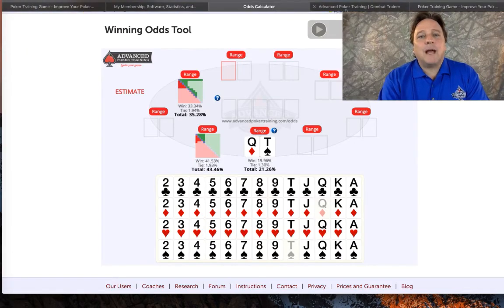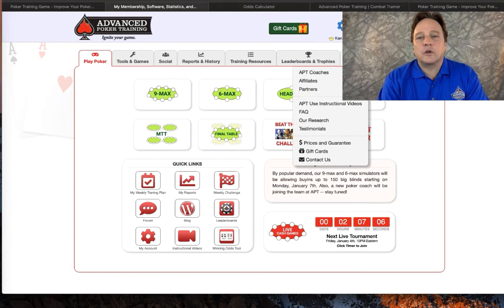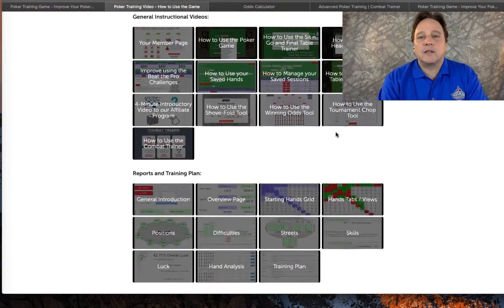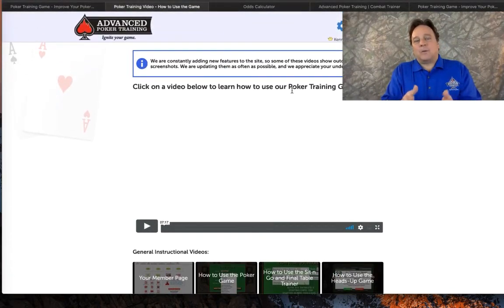There are so many great tools and I'm just now scratching the surface. If you're not sure how to use some of the tools available here on APT, go over to APT Info right here, drop down to instructional videos, and you're going to see that Steve Bley has made many great how-to videos — like how to use the winning odds tool.